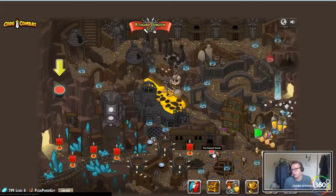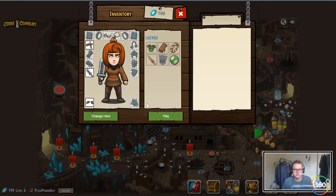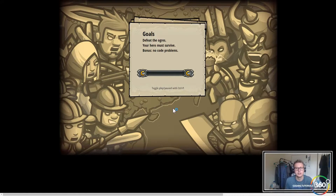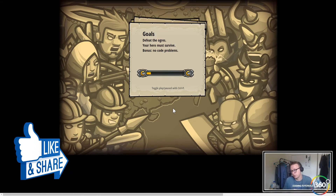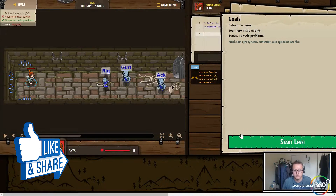We are back in Code Combat doing the Race Sword level in JavaScript. We're going to be working with basic syntax and strings, learning the ins and outs of JavaScript. The core essentials of any programming language always start with the syntax, because if you don't know how to write something you're not going to be able to code.